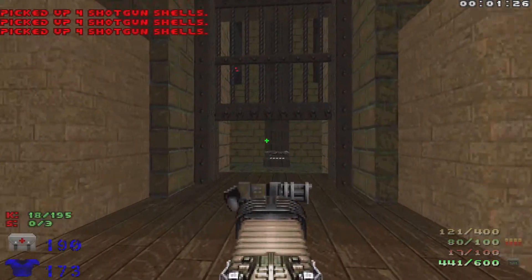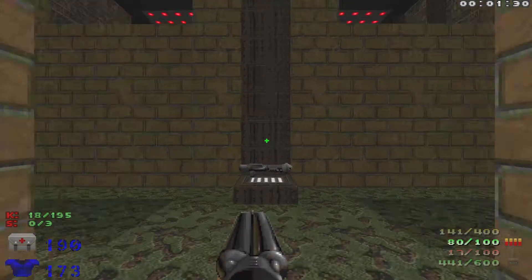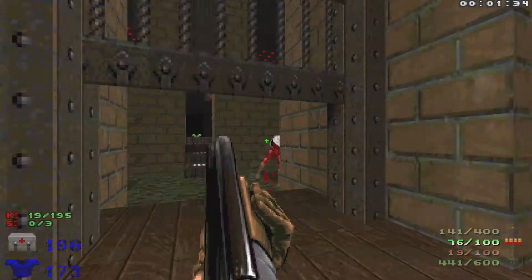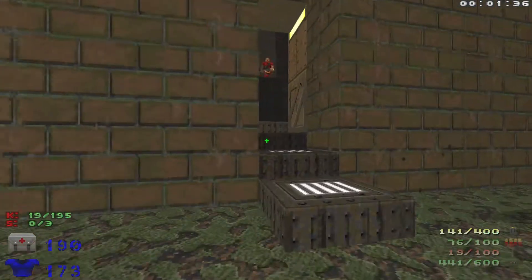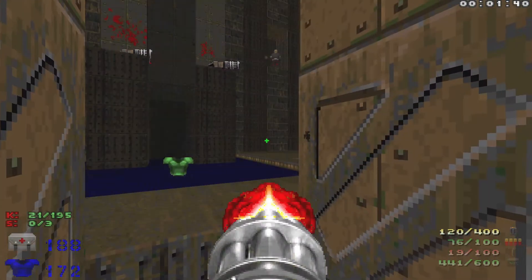Let's head inside and grab that rocket launcher. The wall in front of us is going to open up with a revenant, and then let's take out the chaingunners and some shotgunners.